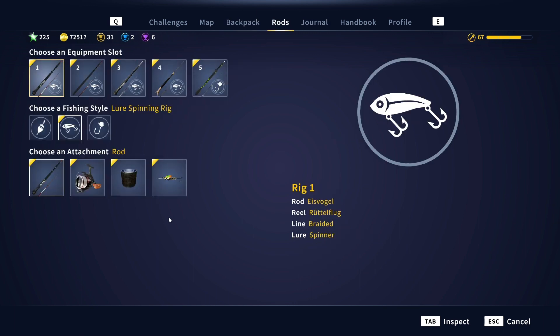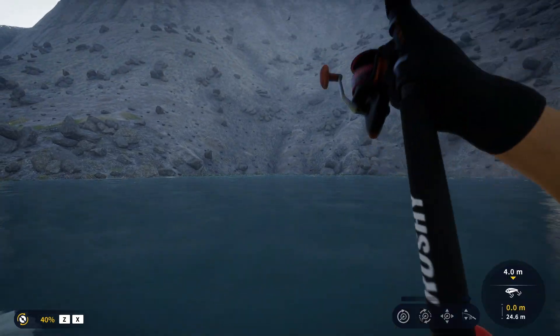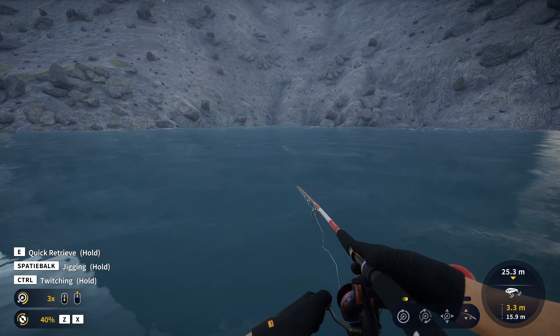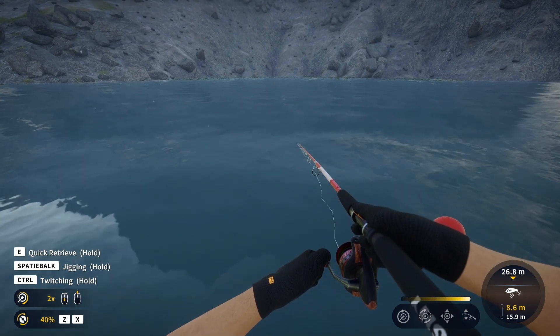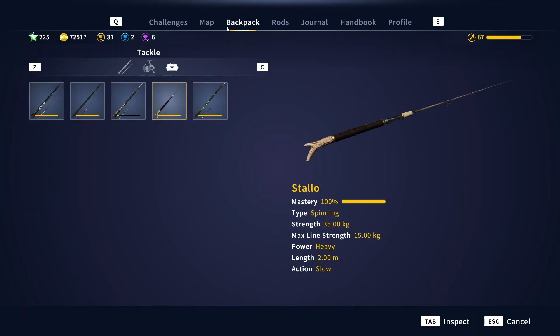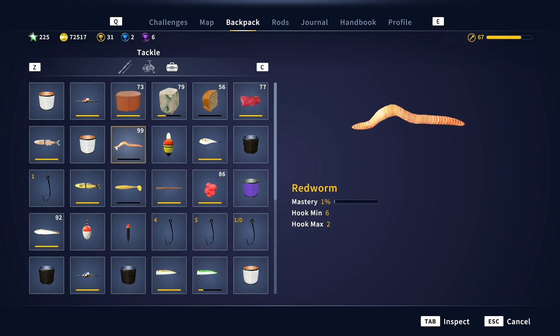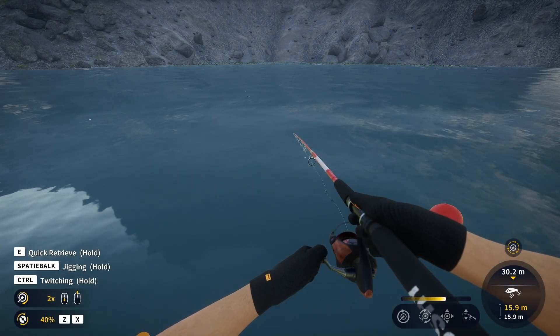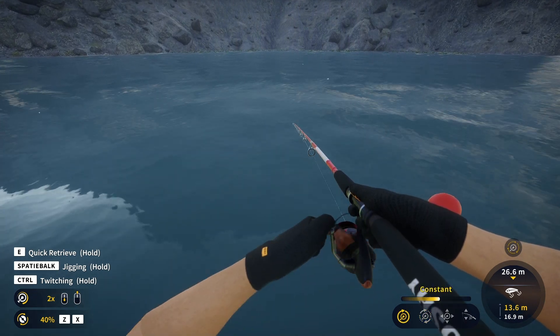Now the spinner — I have a spinner with a 1/0 hook. Same as before: throw it in the water, let it sink, then click once for constant retrieve at speed 2. You can't do jigging with a spinner. If you're not getting bites in this game, most of the time it means you're not doing the right presentation for that lure. With the spinner just click once and reel it in at constant speed — you don't need to do more than that. Wait and strike when you get a bite.